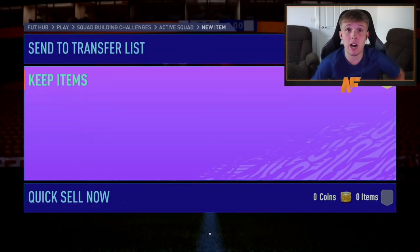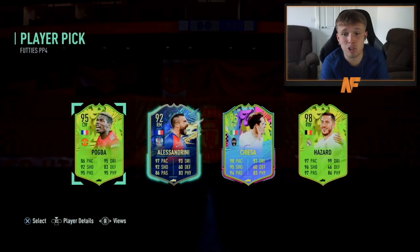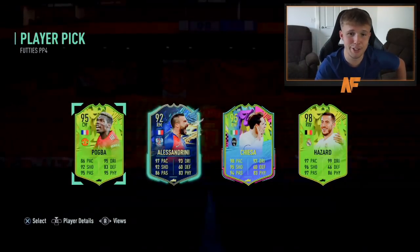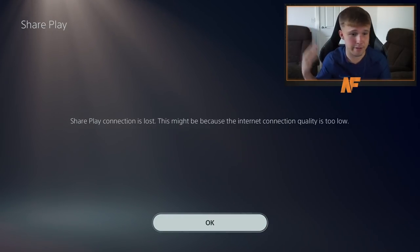Number nine of the player picks — we basically can't beat Neymar unless we get another Neymar. A 98 Hazard — you've got the choice of 95 Pogba, but Pogba was too slow, they needed to give a bigger pace increase. Still, Chiesa is not a bad choice either. We disconnected — we'll never know what he picked, but at least we know he's in good hands with four very good players.